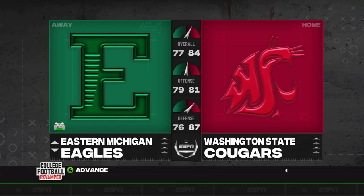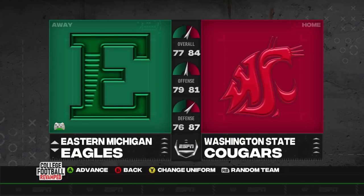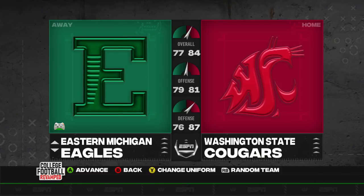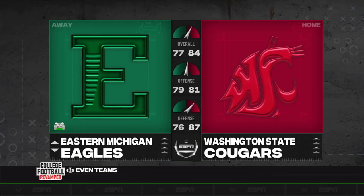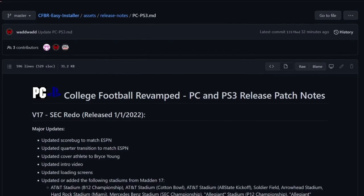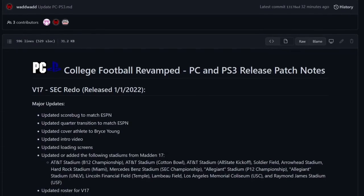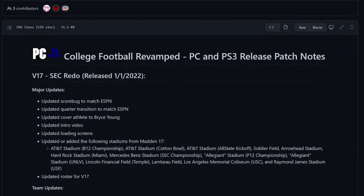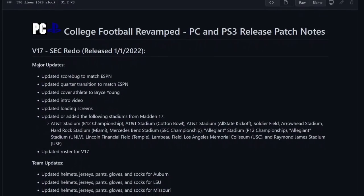Beyond helmets, socks have been updated for Akron, Cal, ECU, Florida, Middle Tennessee State, Navy, Rice, Syracuse, Toledo, UCLA, USF, UTSA, and Washington. Number positioning for Georgia and Colorado State was also completed. Finishing it off, there were updated fields for the Louisiana Bowl, Boise State, the Military Bowl, the First Responder Bowl, Hawaii, the Hawaii Bowl, the Good Sam Houston Kickoff, the Independence Bowl, the Guaranteed Rate Bowl, the MAC Championship game, the LendingTree Bowl, the Quick Lane Bowl, the New Mexico Bowl, San Jose State's field, the Gasparilla Bowl, Texas, and Utah.